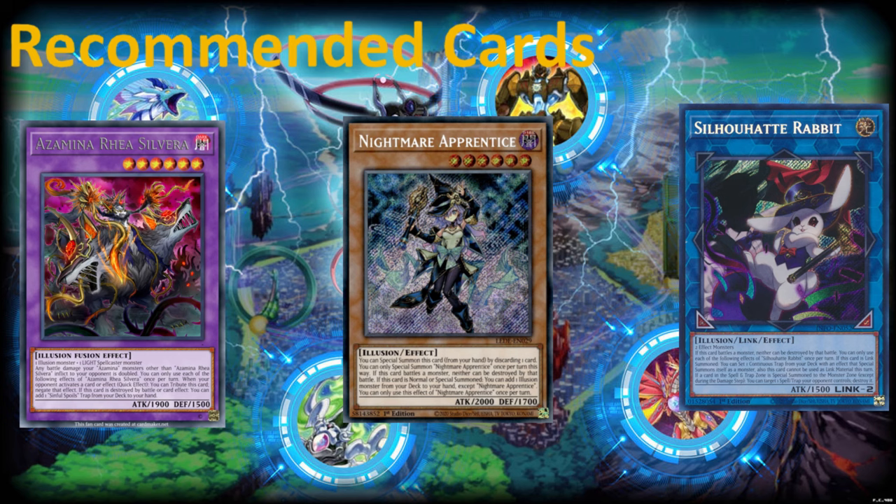Then we have Nightmare Apprentice — look at this card. It's a searcher that can be special summoned by discarding a card from your hand — easy special summoning conditions. And it's a rota to add any Illusion monster from your deck to your hand. You can use this to add Diabels that we just mentioned in the good card section. Nightmare Apprentice is a fantastic card, an automatic staple, and definitely recommended for any Illusion deck.